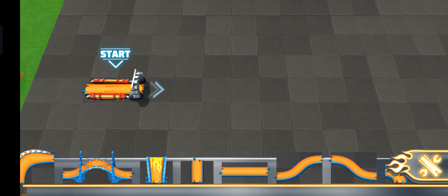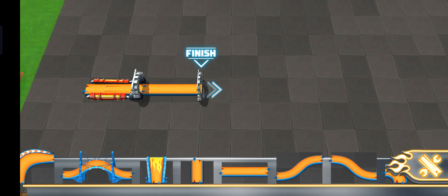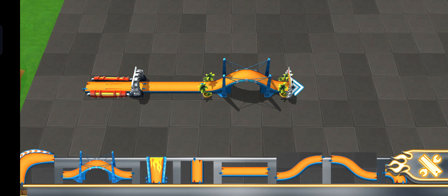Take them to your launcher and get building! See that big arch over there? That's your goal. It'll move with you as you build your track. Neat, huh?